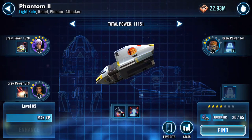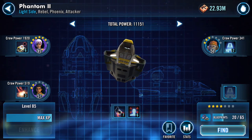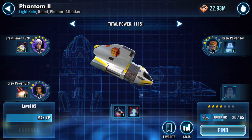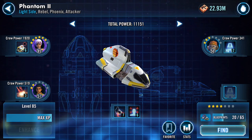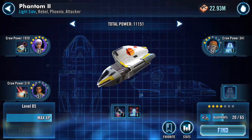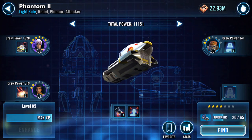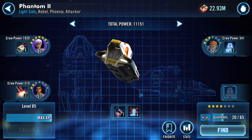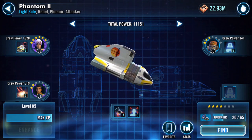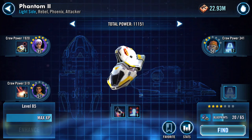So that is my Phantom 2 ship maxed as far as I can until the crew allow me to improve it. I'm not sure how fast I'm going to rush to improve the crew, but they're there. Okay, well that's enough for that one. Till later on - Phoenix ships activated, bye for now.